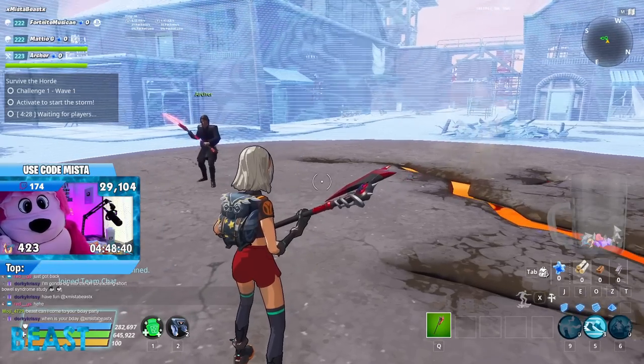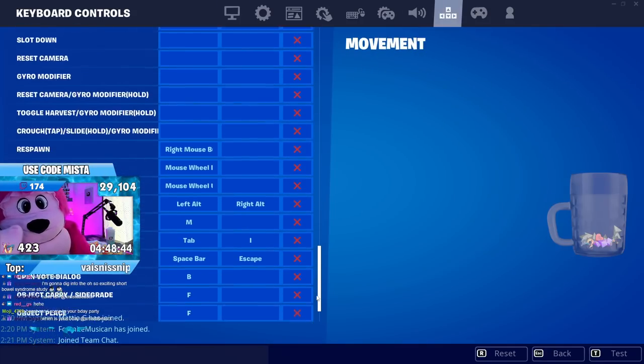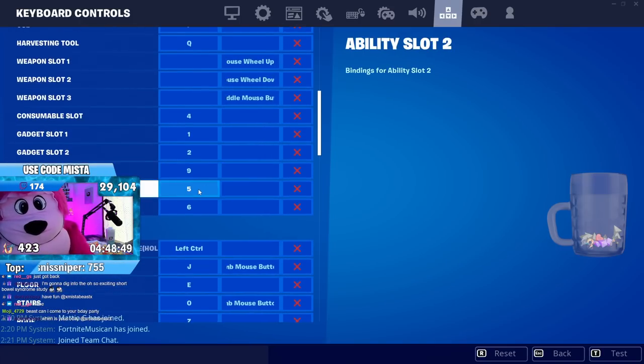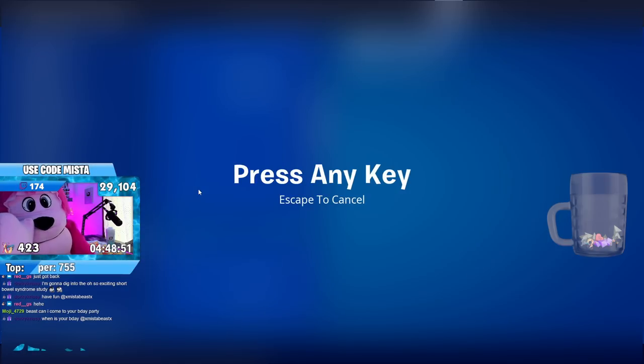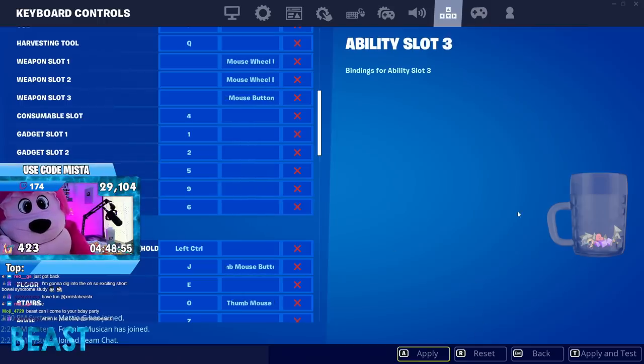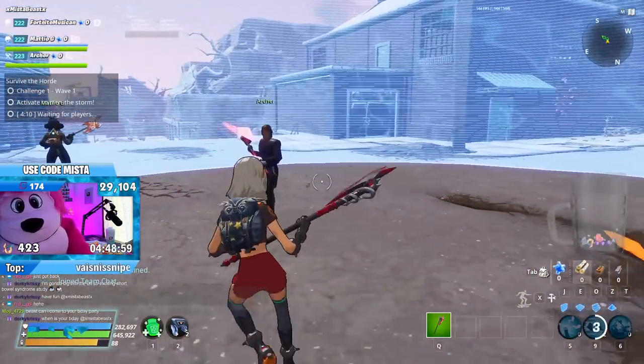Thanks to the lovely keybinds of Fortnite, I find myself interested in changing this. I have 9 bound to the button on top of my mouse — that's how I dash around efficiently — so I'm just gonna swap these so I can phase shift between the objectives and make my life a bit easier.